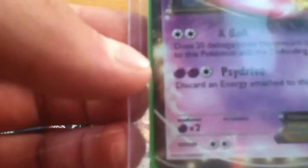Its weakness is Psychic times 2, and its resistance is nothing. Its retreat cost is 2 Colorless. It's number 54 out of 99 from the Next Destinies set.